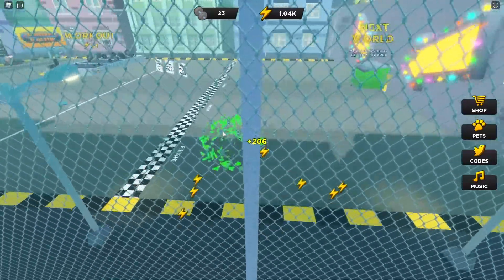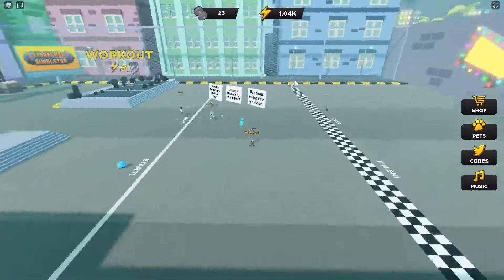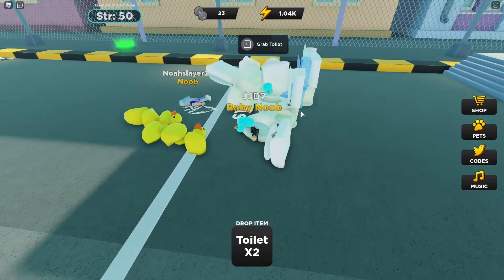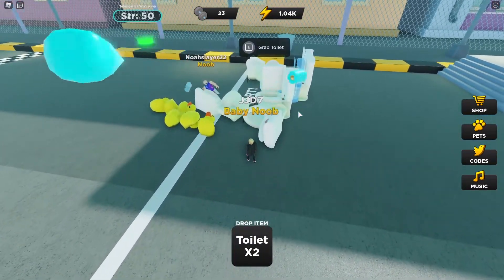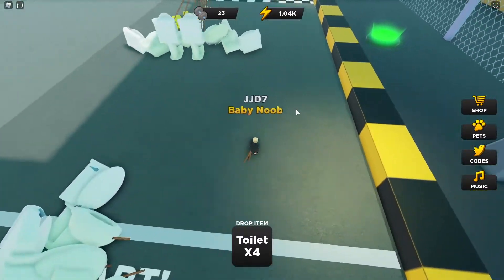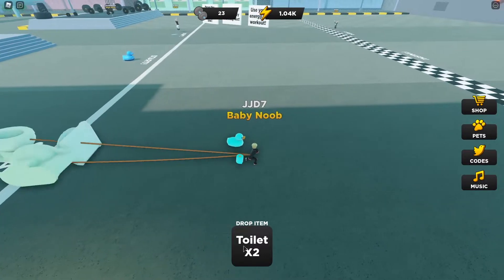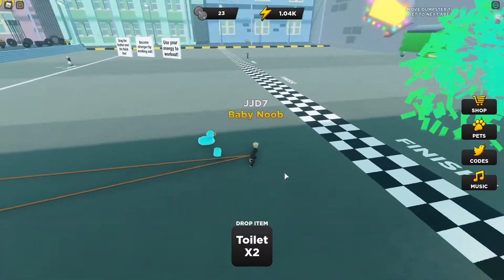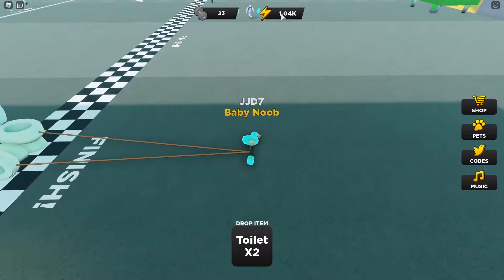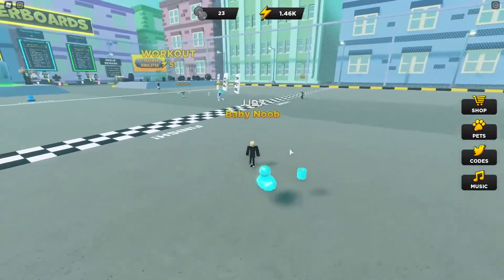What you basically have to do in this game is go over to the starting area. There's feathers, there's ducks, and there's also toilets, which is kind of weird. What you do is you just grab toilets and pull them. Each one that you pick up slows you down. You have to take them over the finish line, and when you get all the way to the end, you actually get power.